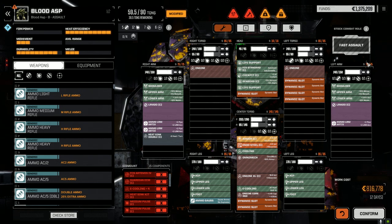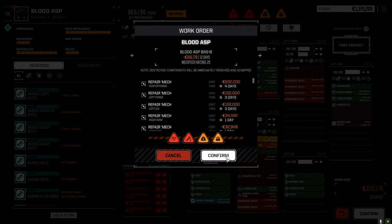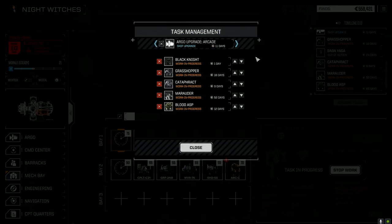We're going to have to figure out what we're going to do with this guy — drop your comments in the comment section. We're going to need to make some C-bills, we've got to make our financial report. Let's manage our tasks — get that Blood Asp up. 52 days for the Marauder. That Blood Asp will be up and running way before this Marauder ever will.